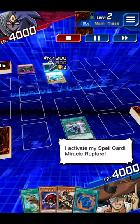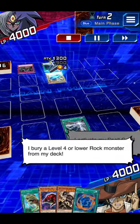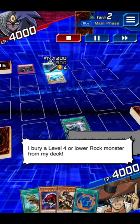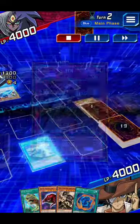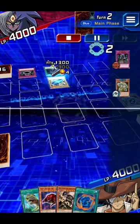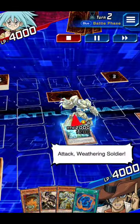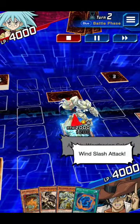I activate my spell card, Miracle Rupture. I bury a level 4 or lower rock monster from my deck. I activate Weathering Soldier's effect, attack Weathering Soldier — win slash attack!